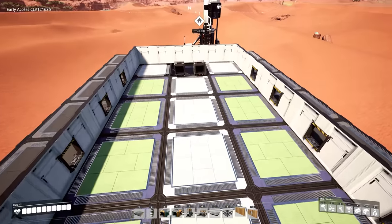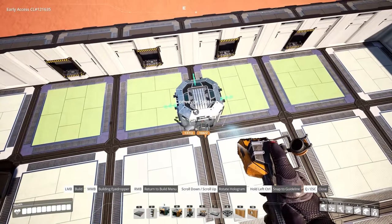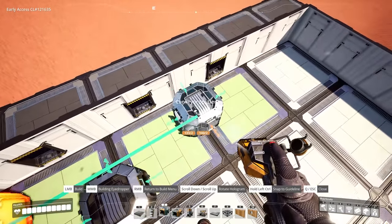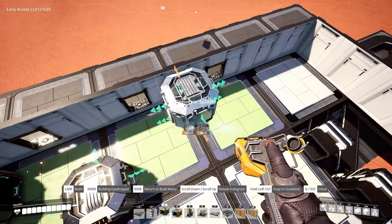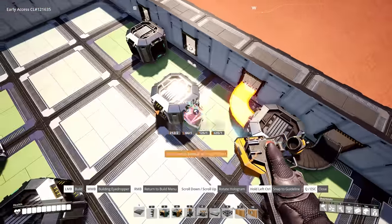Then we can go ahead and get these belted up. We have two lines of 120 — we're going to split each once to get two lines of 60 and then again to get four lines of 30. And then of course the same thing on the opposite side here.